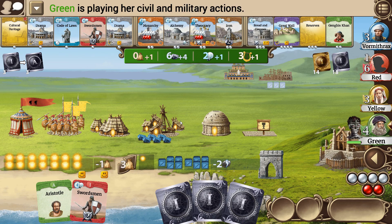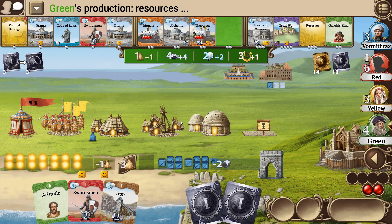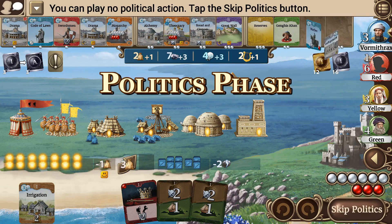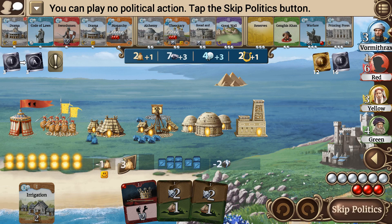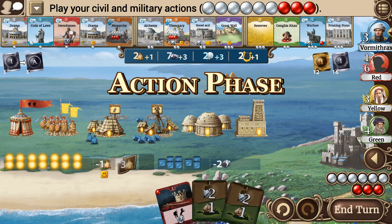I don't like how they're all working on second Wonders when I haven't even started any others — though I've got my first done. Alright, politics — I've got none. I can raise my population for two or develop Irrigation for two. Let's get Irrigation developed.